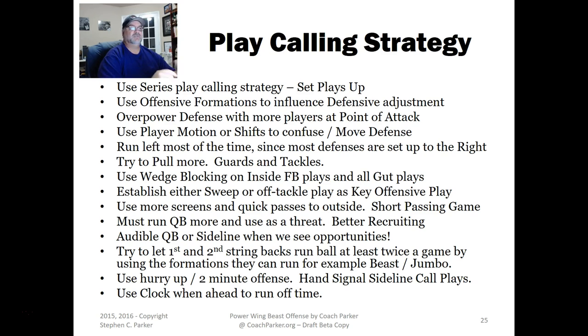At younger levels pulling guards and tackles doesn't work as well — people get in the way — but at junior and senior levels I definitely want to pull more and use wedge blocking for inside fullback and gut plays. We want to establish the sweep and off-tackle play almost every game as our key offensive play and then move off of that — either spread the defense out or tighten them up for the off tackle. I'd also like to expand our screen game and quick passes, and we've had some success with that the last couple of seasons.